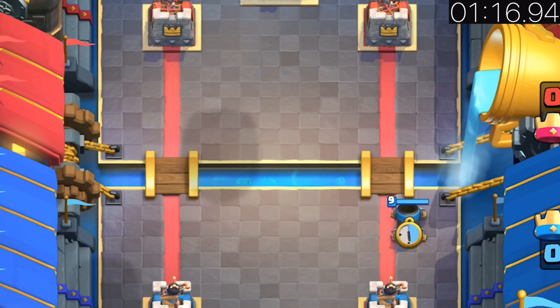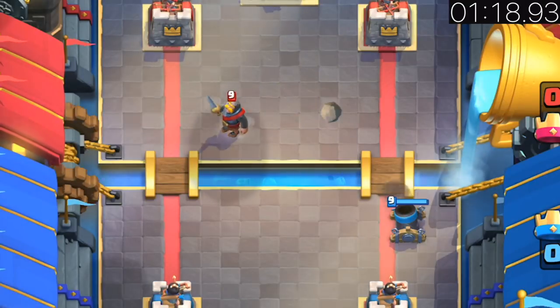The most effective way of distracting the mortar is placing a knight in this spot, distracting it from across the arena.